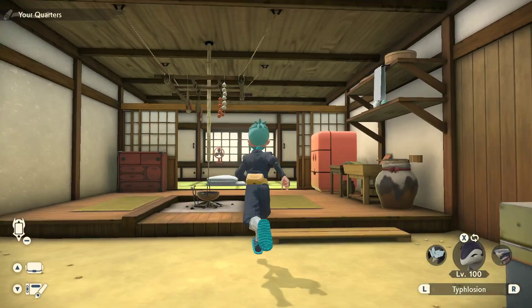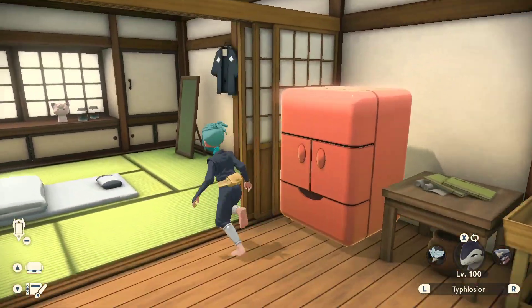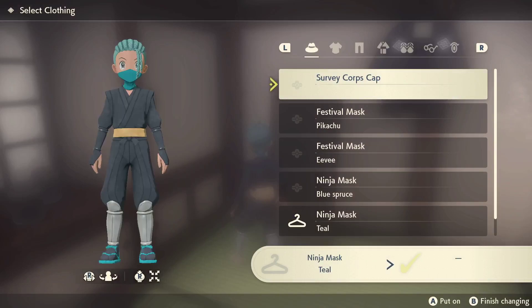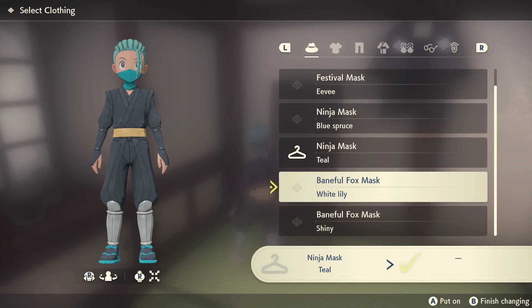There should be a mirror here somewhere that will allow us to change our appearance — it's this mirror right here. You're gonna change your outfit, and essentially you just go through your masks here, and here is the Baneful Fox Mask.